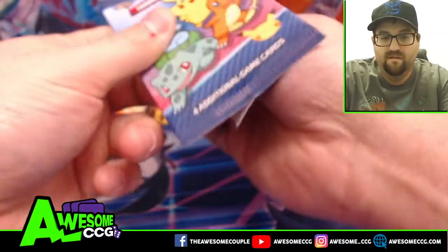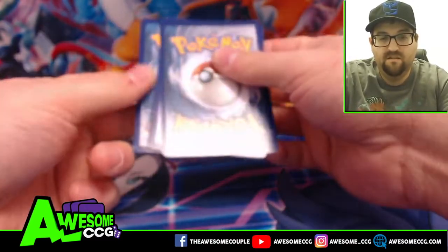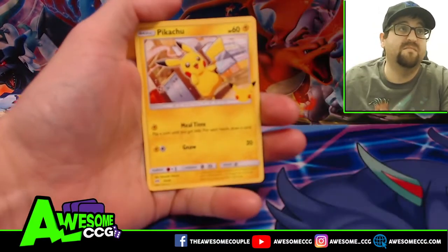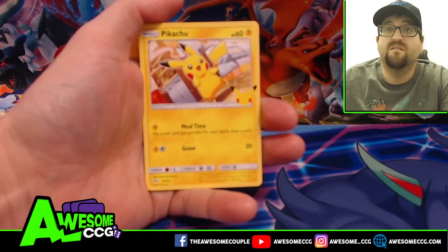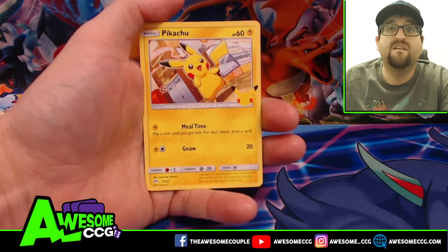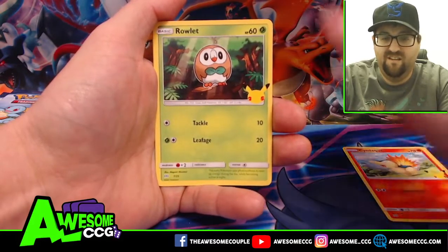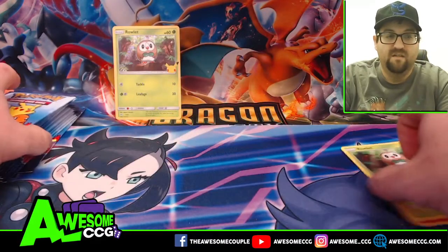I kind of have to open the pack this way so you don't see the hollow. The hollow goes to the back. First card is a Pikachu — sweet! Let me fix this so you guys can see the Pikachu. There it is — beautiful Pikachu, Cyndaquil, and a hollow. I'll put the hollows to the back.